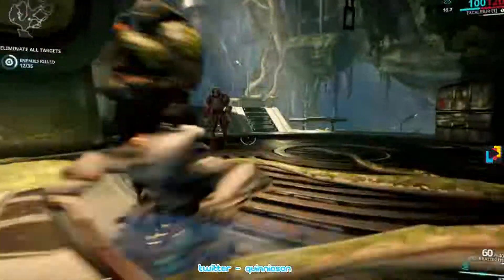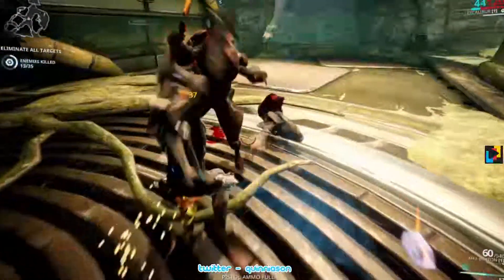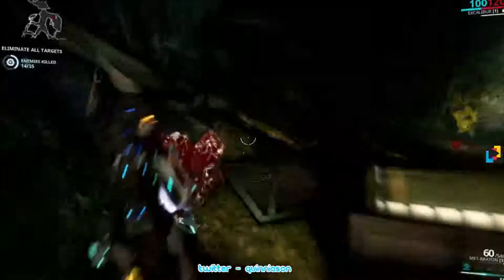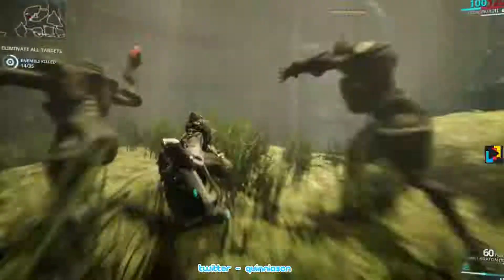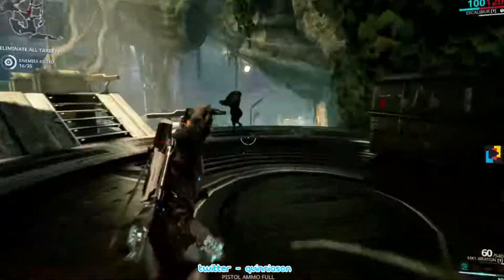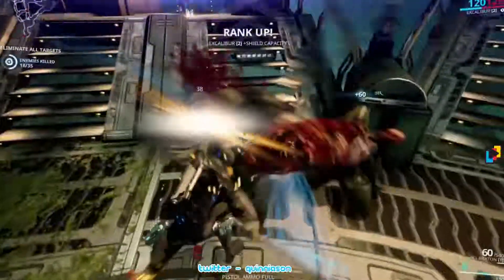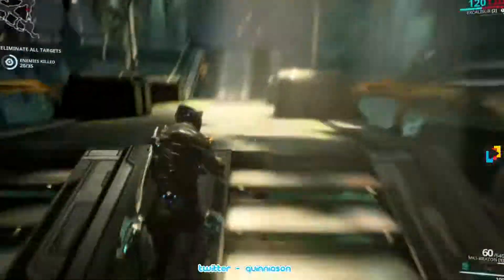I see some stuff over there — slide and do an attack. I was trying some fancy moves. So if you have that Carrier, you'll pick up most of that stuff automatically. This is Rubido — it's needed. I'm going to do a slide attack. It's hard to move the camera and do the slide attack at the same time. Apparently I'm no longer a rookie.